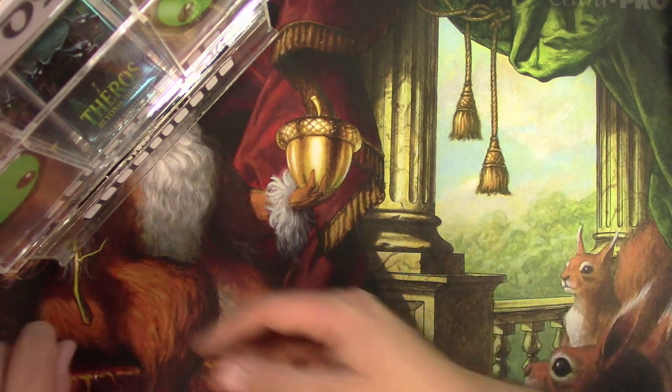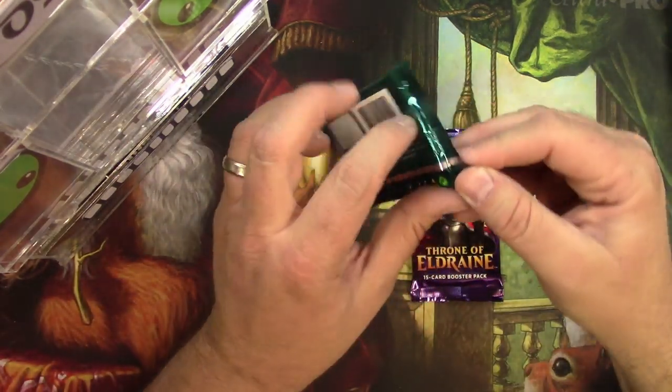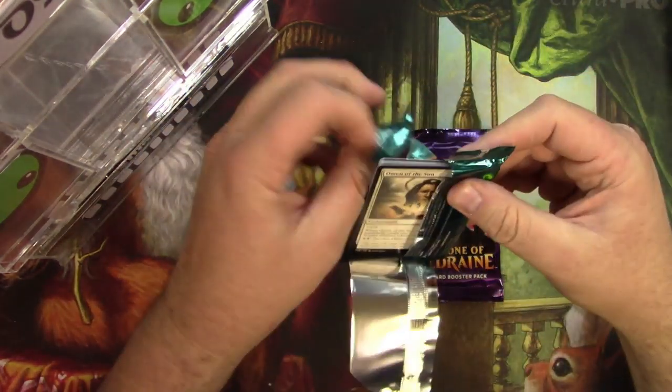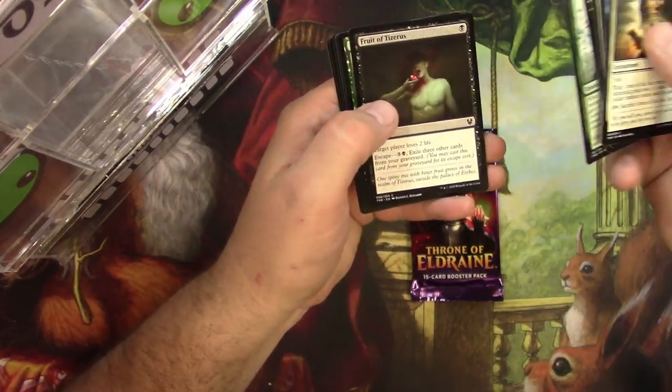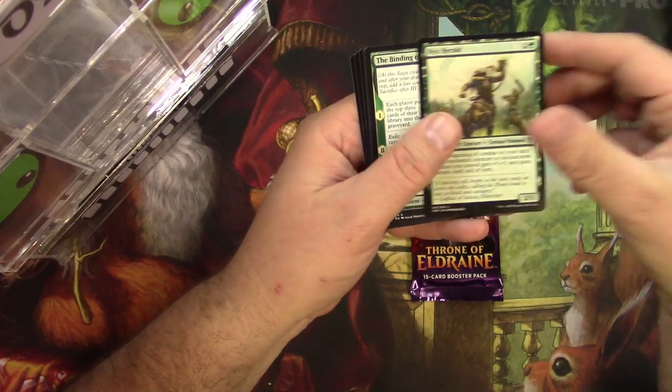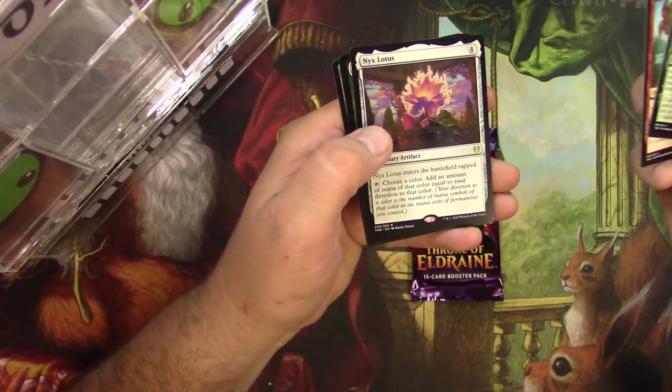Okay, last patron is Patrick Rolfs with two packs of standard — good luck Patrick. Nyx Herald, the Binding of the Titans, Blood Aspirant, and a Nyx Lotus — very cool.